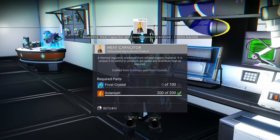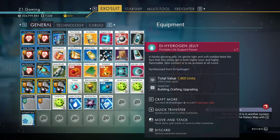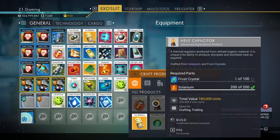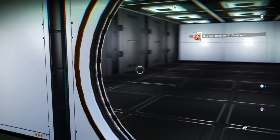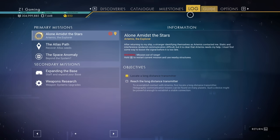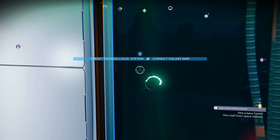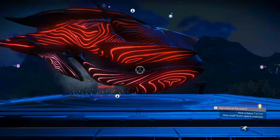Forget the relationship — let's just take these blueprints. There's the heat capacitor, that's what we need — frost crystal, selenium, wonderful! Now we actually need to craft a circuit board, which means we need a heat capacitor and polyfiber — that's cactus flesh and star bulb, frost crystal and selenium. We need to start farming. Let's go into the log — acquire a circuit board, hire a base farmer. Let's do that.